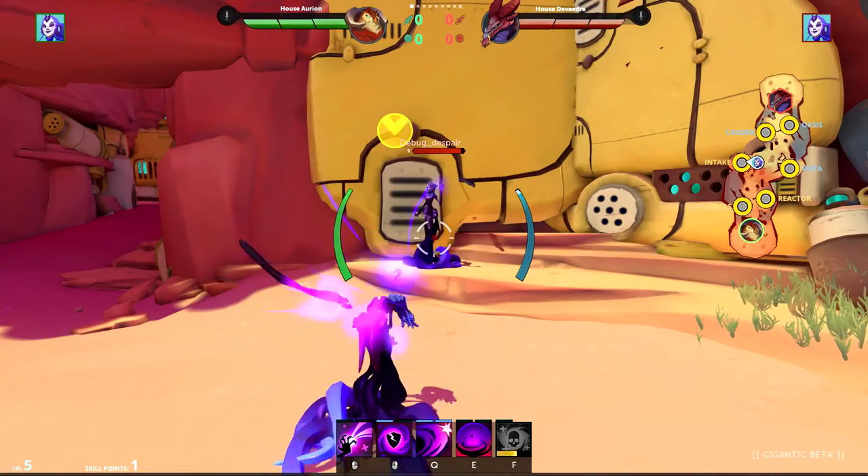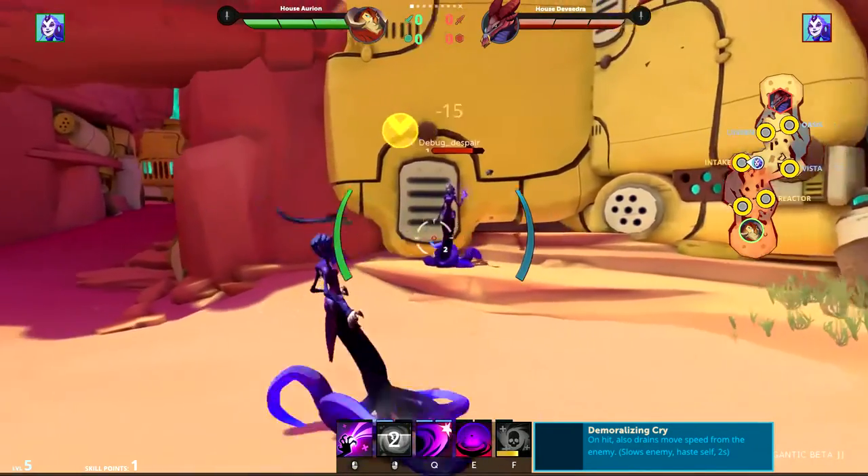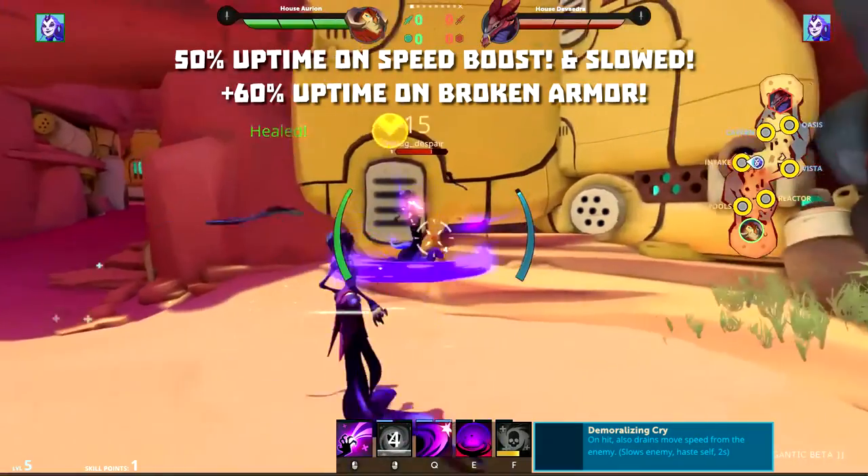Now we'll look at some upgrades. Demoralizing Cry becomes a 3-second speed boost on you and 3 seconds slow on the enemy. This means 50% of the time you can be moving faster and slowing your opponent.